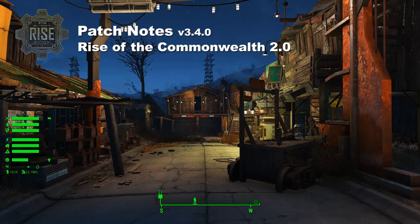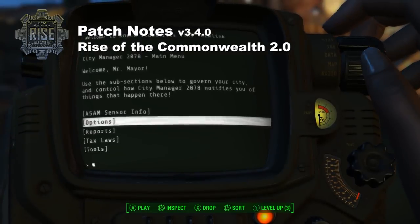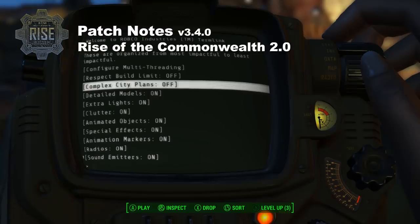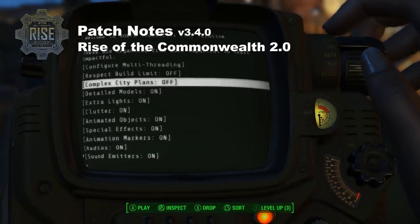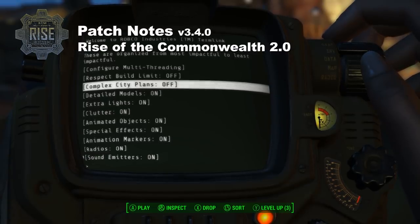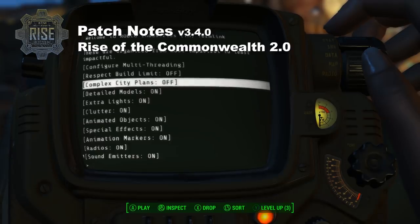The optimized designs are kind of the default now. If you like the high-end versions and want to use them despite whatever your system can handle, come into the holotape, go to Options and then Performance, and you'll find a new option called Complex City Plans. By default, this will be turned off, and the only way it gets turned on automatically is if you use the performance wizard and select Ultra as your settings — that only applies to PC users. The assumption is that anybody who doesn't have an ultra PC likely can't handle some of the complex city plans. If you want them anyway, just come in and turn this option on. I would highly recommend that if you're on Xbox, never turn this on. Some players on Xbox One X have been able to use them successfully, but on original Xbox or Xbox One S, you're going to want to keep this option off.